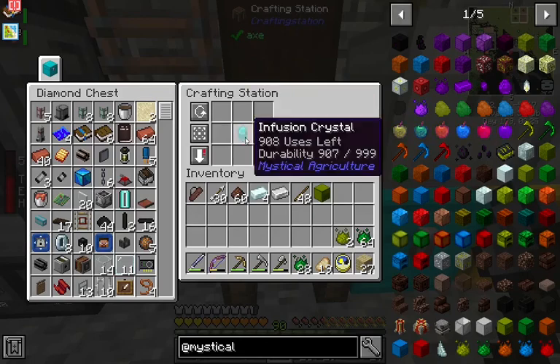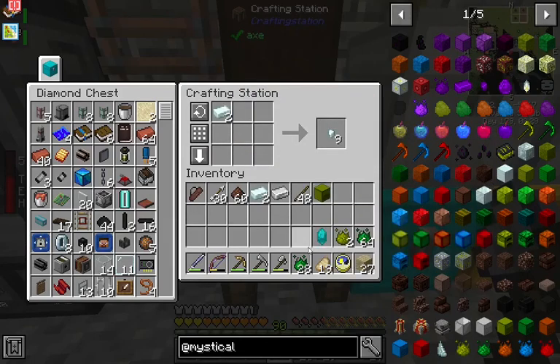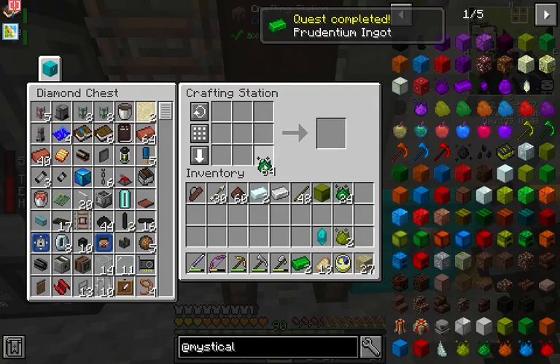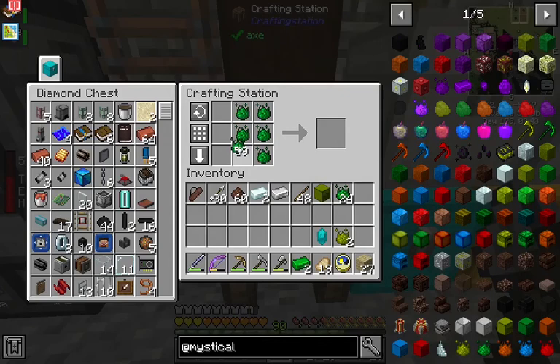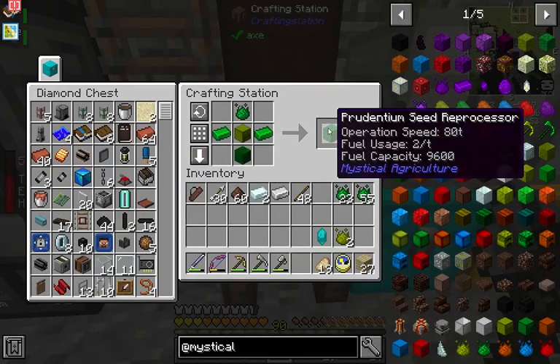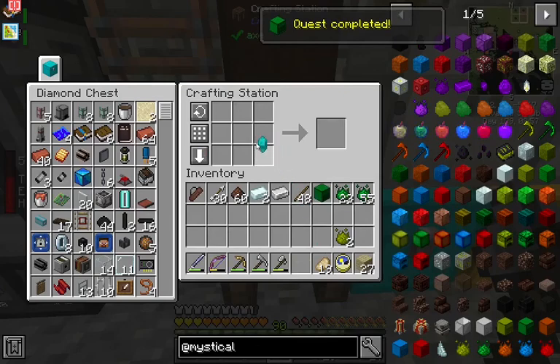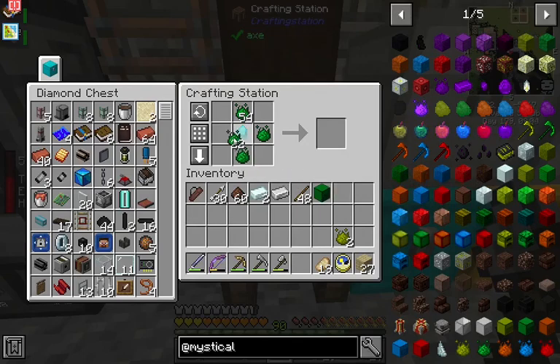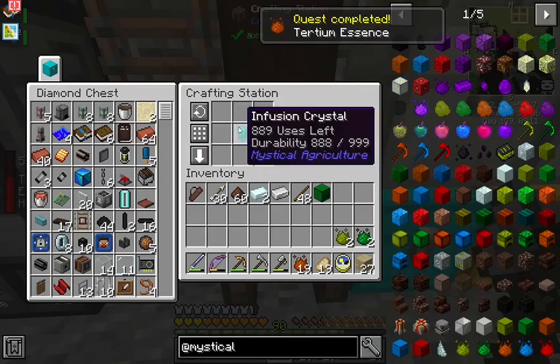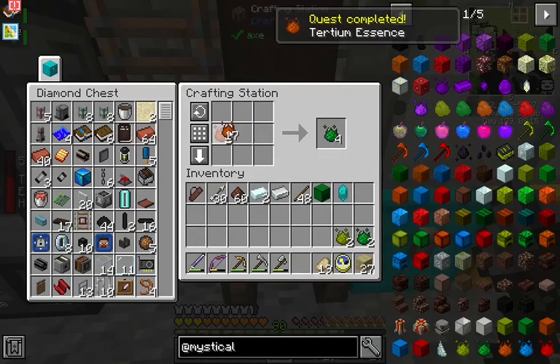Alright, so we need two Prudentium ingots. And the higher tier you make this machine, the faster it goes. And I believe you might also get more out of it per seed. So we'll see. And this will give you an idea of how the tiers for the different layers of essence go. Because now we're gonna do the same thing with the next tier, which I believe is Tertium. Probably as far as we're gonna be able to take it, but there are other tiers above this.